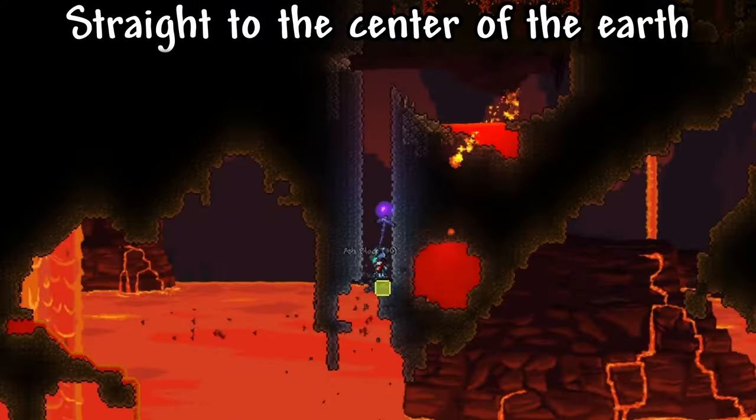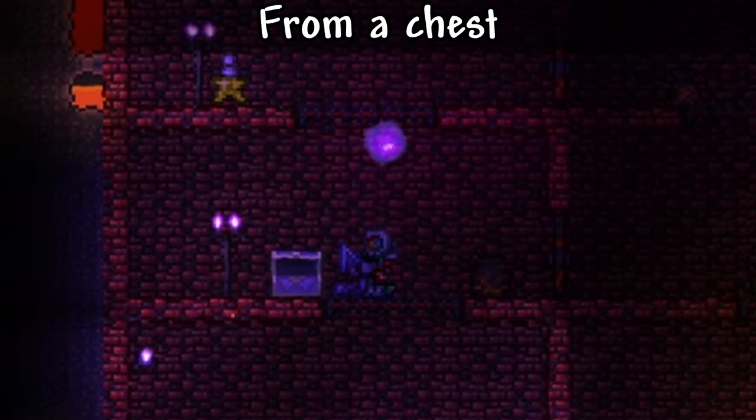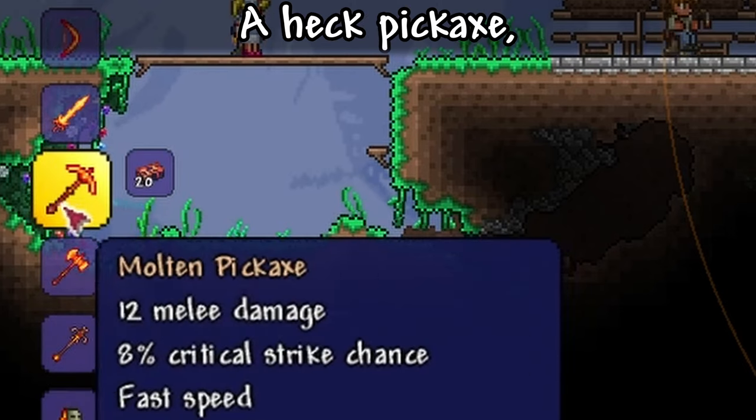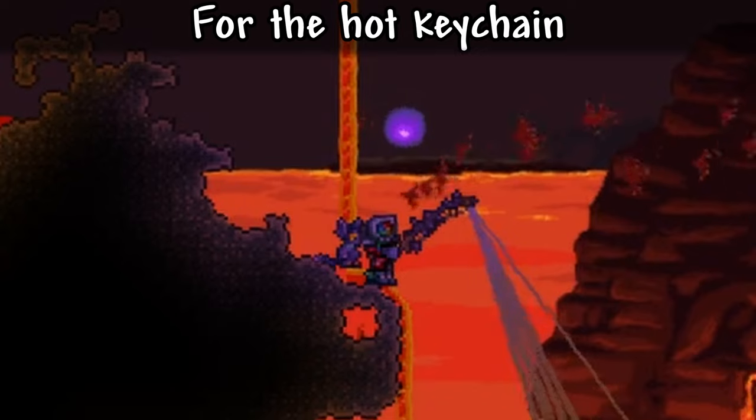Mine a heck-evator straight to the center of the earth. While there, get some heckstone, a heck furnace, and find an umbral clicker from a chest. Buy a bug net from the merchant. Make a fishing rod, a heck neck, a heck pickaxe, and the heck clicker. Catch some heck bugs that you can use to fish in lava for the hot keychain.